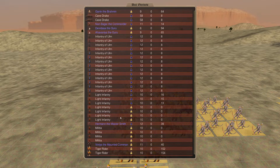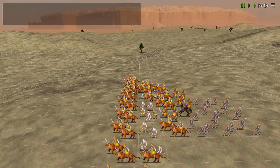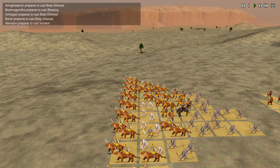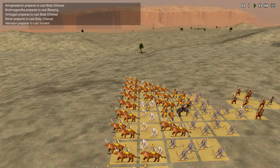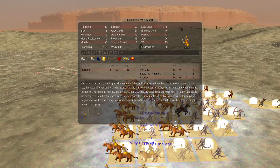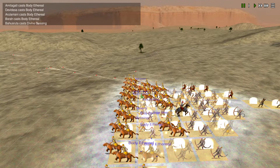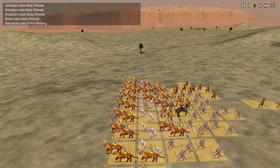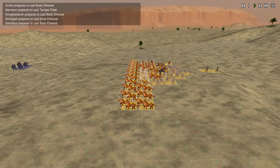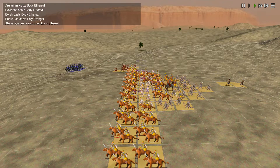Brahmin, two Gurus. We have units here. Blessing - we're going to get this right. We're going to get the bless. Our prophet is here - he's casting Body Ethereal. That's a lot of them there. They're rushing forward. Give us another spell. The province defense is coming up - that's fine. That's going to take the edge off with the Cav. The Cav did rush forward - that's good for us.